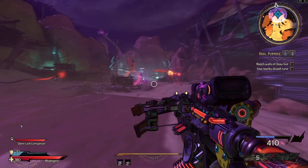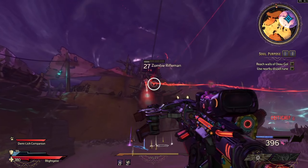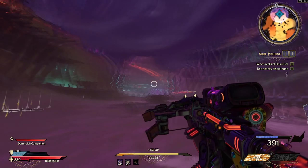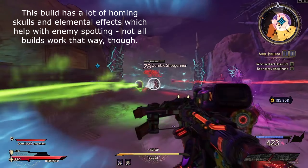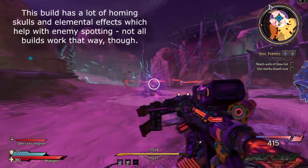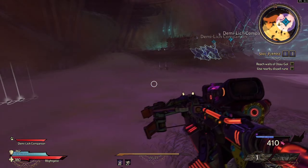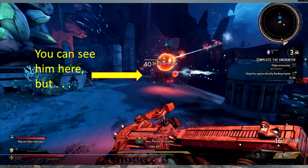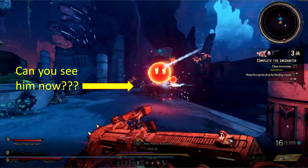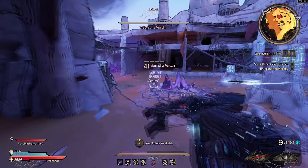Flat-colored targets can be hard to pick out against flat-colored backgrounds. Wonderlands aggravates this with the introduction of bone health bars and skeleton opponents. Red health, yellow armor, and blue shield bars stand out against most backgrounds, but the new light gray bone bars are much harder to see in many situations — as are the actual light gray skeleton enemies — unless your aim point is centered on the target, forcing the display of the hit point bars.